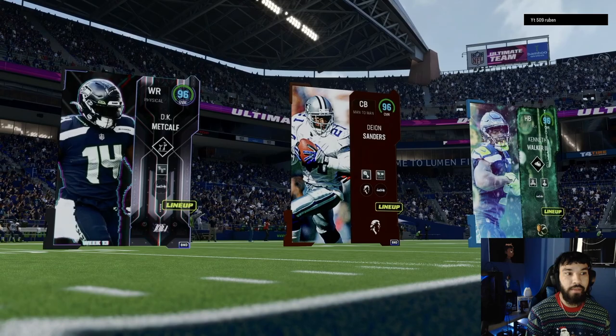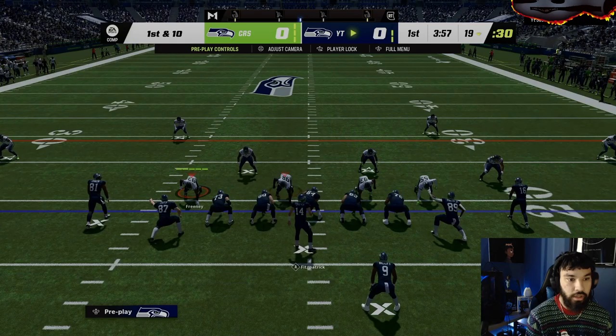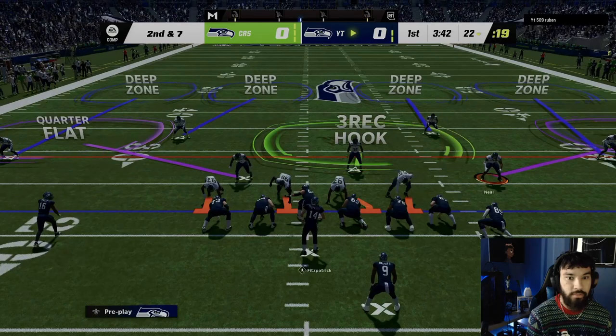Game number two — DK Metcalf, Deion's Henderson, Ken Walker — top three looking dirty. Who is he rocking? He's got Calvin, he also has Ken Walker, and he has Peppers — this is gonna be a fun game. He's got pretty much a Seahawks-themed team. He has Lockett, doesn't have DK, and has that new Donald Parham Jr. — that's not gonna be fun.